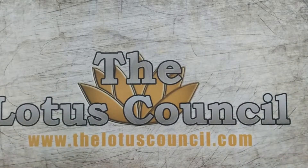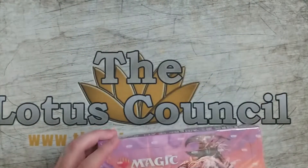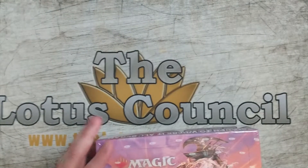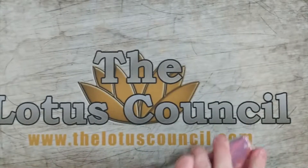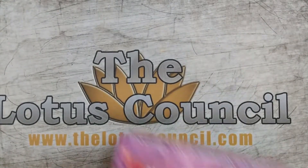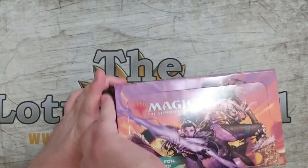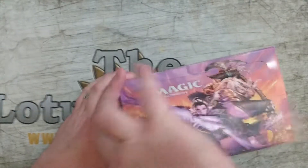Hello and welcome to another meeting of the Lotus Council. So what do we got today? We got a set booster box of Dominaria United. So if you saw the collector booster, you know I'm on the hunt for Liliana. I'm not doing too bad on that — watch the video to see how far along I am. So let's get this.